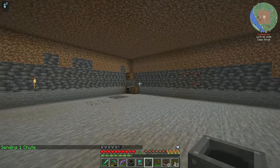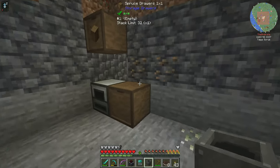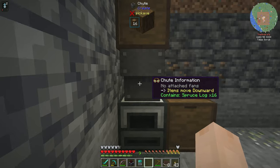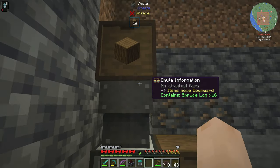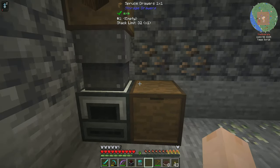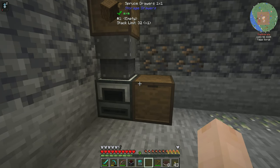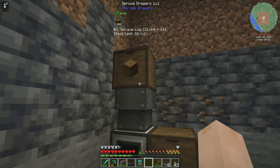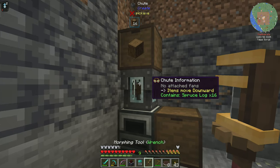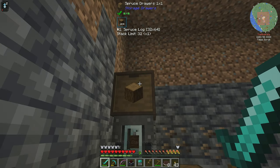So if I take this and place it here — yes, item is moved downward. It contains spruce log 16. Perfect. What I want to do is set this redstone furnace so it's going to input from the top and output from the right. The redstone furnace is going to require power to get started, so we're going to have to get a little power loop going between these guys.